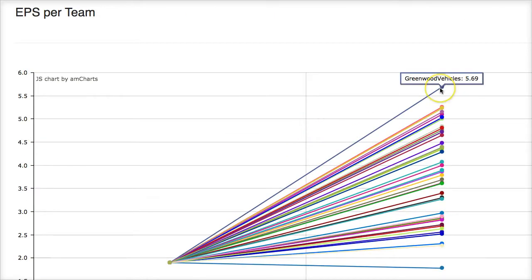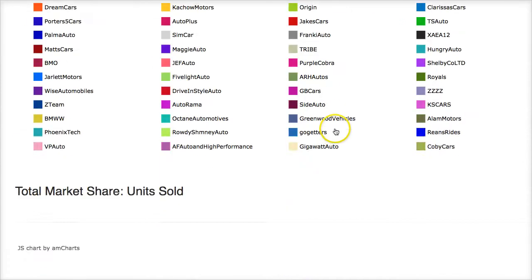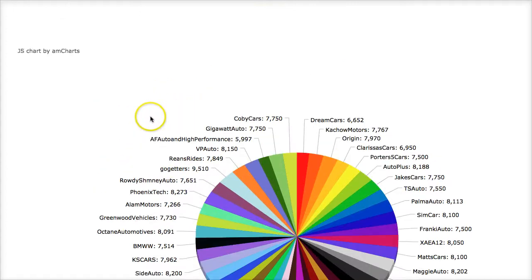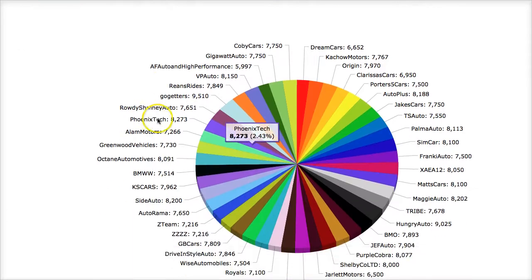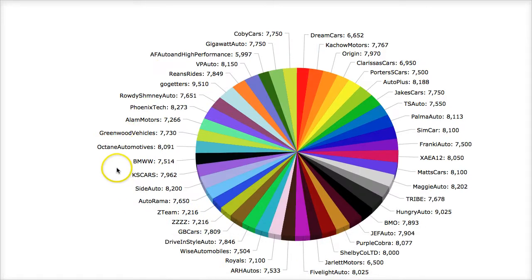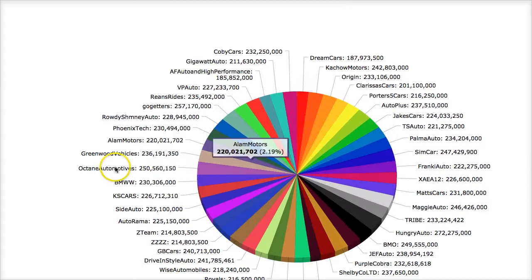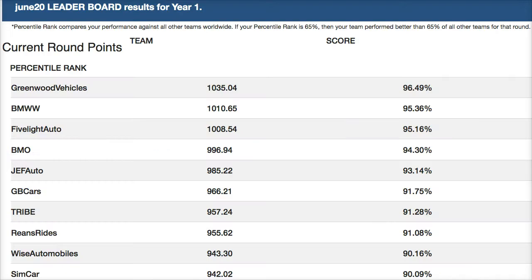Earnings per share: the number one team in stock price and net profits is also number one in earnings per share. When earnings per share go up, stock prices go up. As far as total units, there's a range from about 6,000 to 8,000 total units being sold across teams.